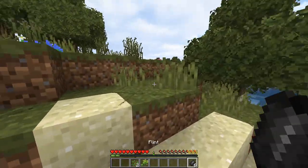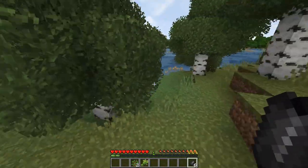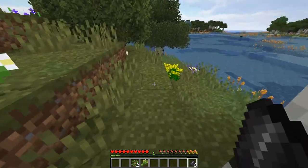We have to take these pieces of flint and hit them on a hard surface like rock to kind of flake them, to get little pieces out of it.